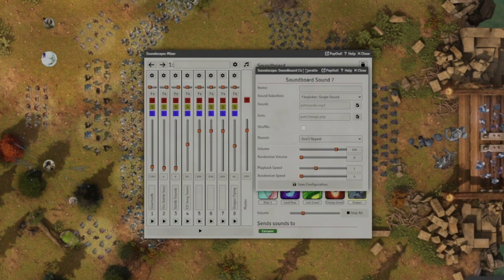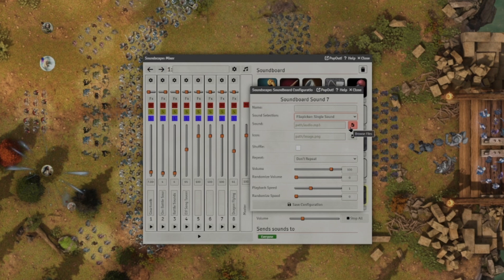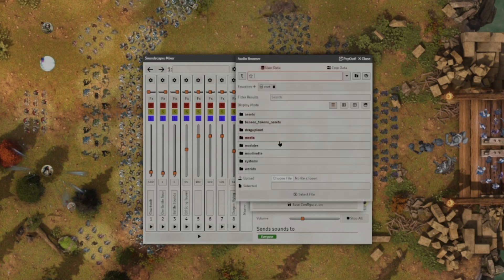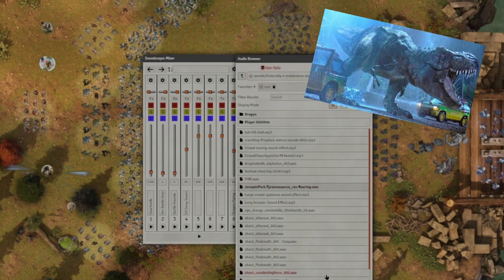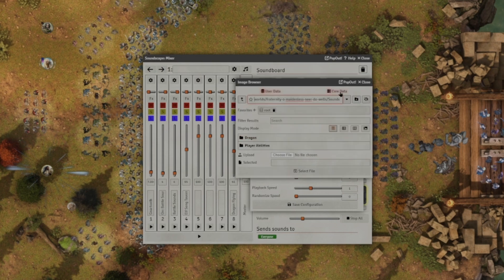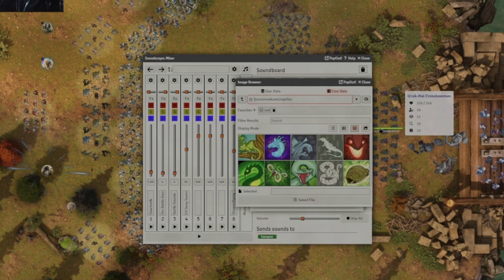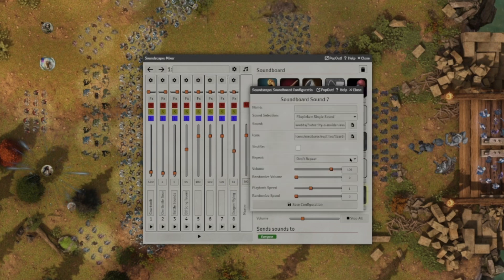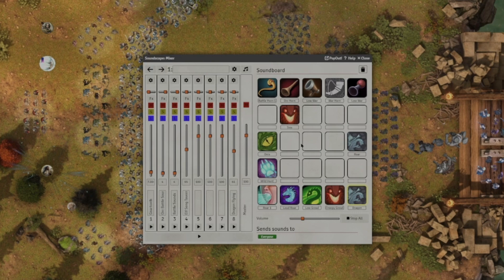To add a sound, click on an open slot and it'll pull up the soundboard configuration menu. We've got the same dropdown menu as the mixer tracks — you can pick a playlist, a complete playlist, or a single sound, or play from a whole folder or just a single sound from the folder. We're going to do a single sound. Click the browse files button next to your path and it'll bring up your user data folders where you keep your sounds. We'll navigate to Jurassic Park — Tyrannosaurus — that sounds cool. You can also pick an icon, so we'll go with a T-rex reptile icon. You can set the volume and playback speed. Don't forget to name it: T-rex. Save the configuration and now you just have that at your soundboard fingertips.